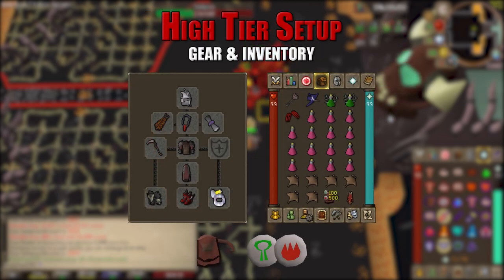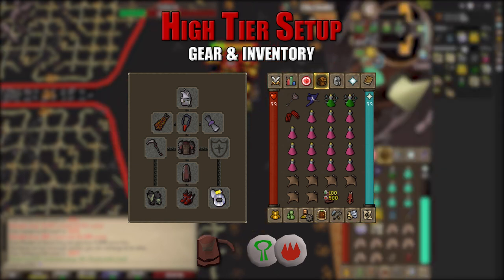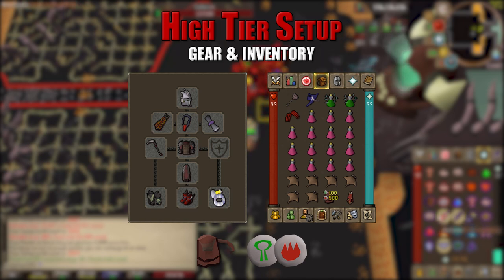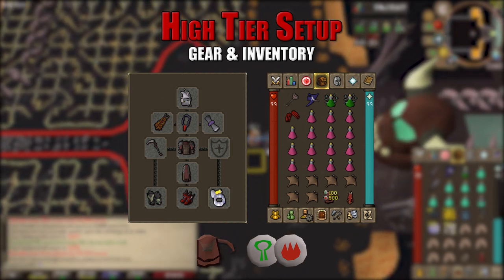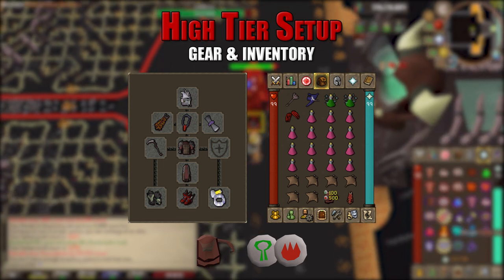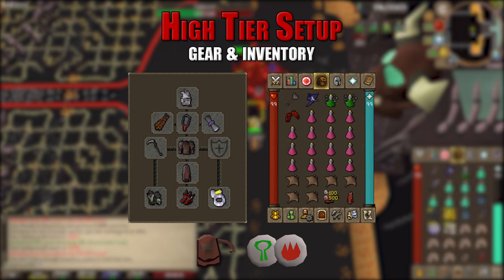The high tier setup uses a slayer helmet, infernal cape, amulet of blood fury, and Rada's blessing. The Scythe of Vitur set to crush is your best in slot weapon here, paired with Inquisitor's hauberk and plate skirt, ferocious gloves, primordial boots, and a berserker's ring imbued. In the inventory, bring the Inquisitor's mace and spectral spirit shield as a ghost switch, two divine super combat potions, dragon claws for the special attack, 15 super restores, six manta rays, a rune pouch with nature and fire runes, and the max cape for teleporting out.